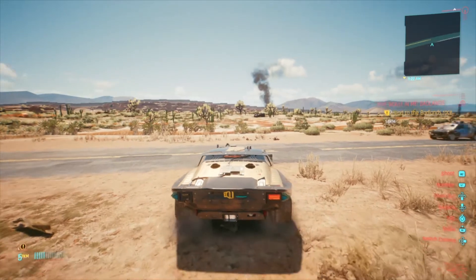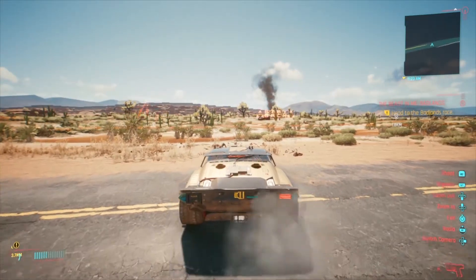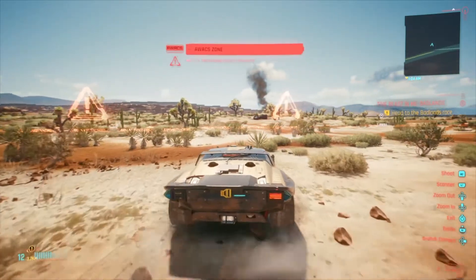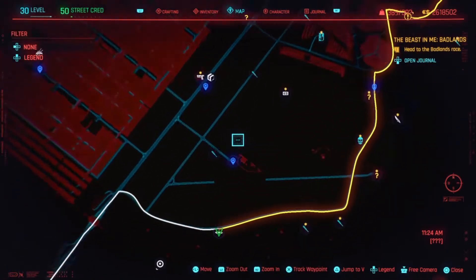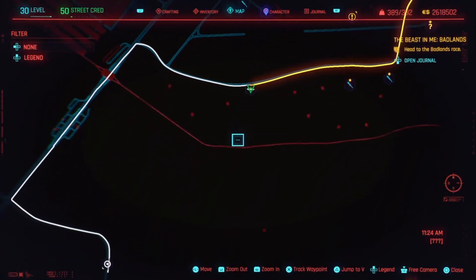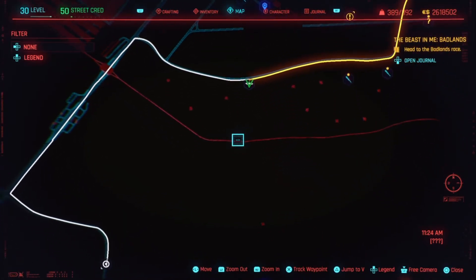Hey guys, welcome to Real Every Show. Today I am going to show you Cyberpunk gameplay and how to go out of the boundary - how to go out of the edge of the map. So let's explore. You have to come to this area on the map, fast travel to the south area, then come to the boundary. There is a gate you can't cross - they will kill you whenever you try to cross. But there is a secret passage.